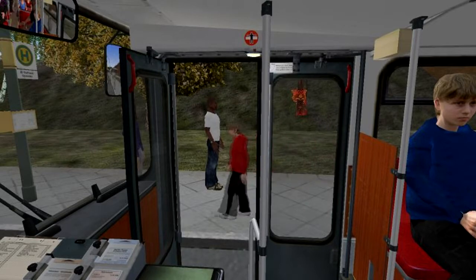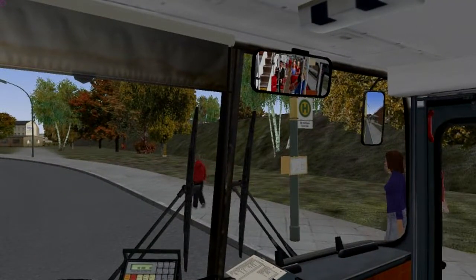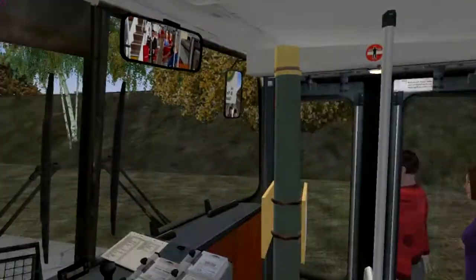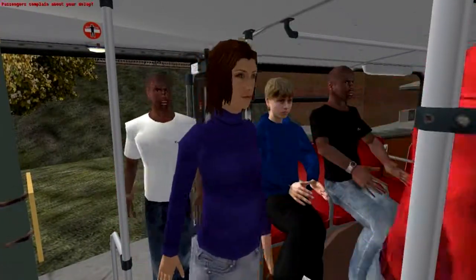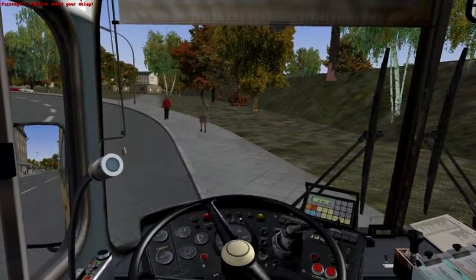If you stop the bus and you're not close enough to the curb, passengers won't come out — they won't walk across. You've got to get it right up to the curb. Oh gosh, I got it close to the curb now but I've got a signpost riding the bus with me. Sometimes they'll step out on the street, but you can't get it too far off.